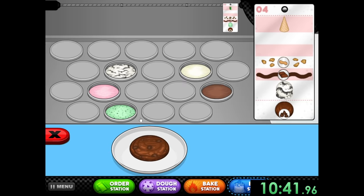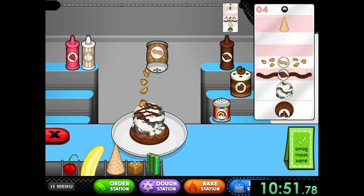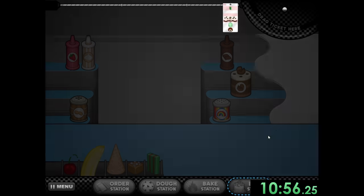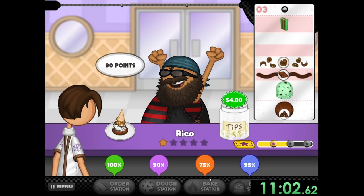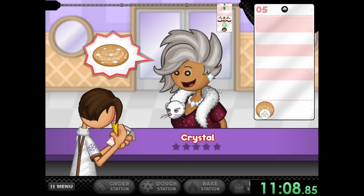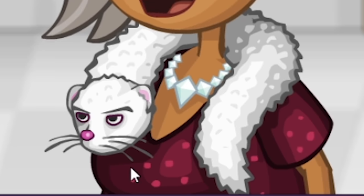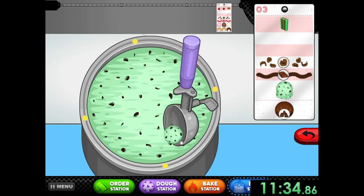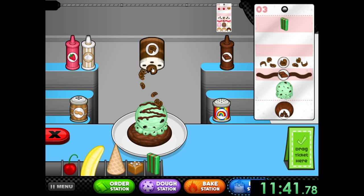We give Rico a tiny bit undercooked cookie because I wasn't prepared for two double chocolate cookies in a row. Rico, you're going to take it — it's not like you can get salmonella from these. At least I hope. Rico gave me a 75% on the bake station. And then finally we're going to have our closer — Crystal, who has a live animal around her neck. You can already tell this lady is probably crazy, but no time to worry about that. We have a couple more orders to do, and we're doing pretty good time so far. We did make that one mistake a little bit early on, but we've recovered from that.